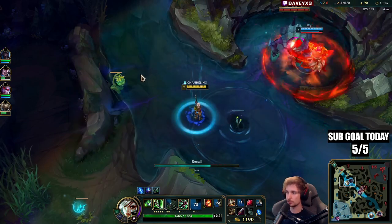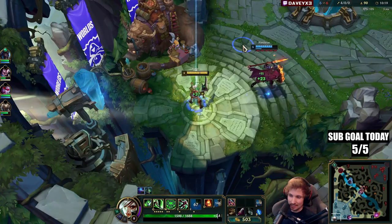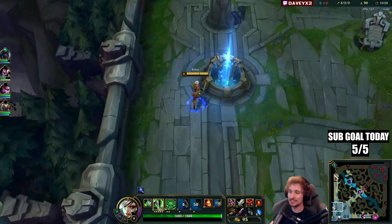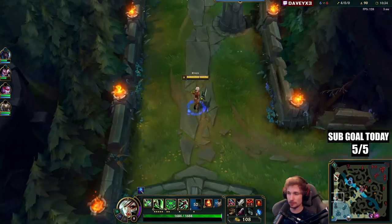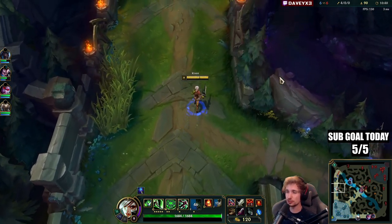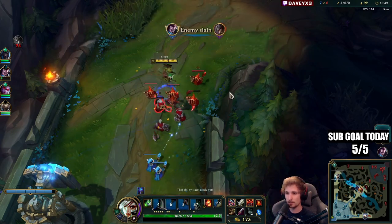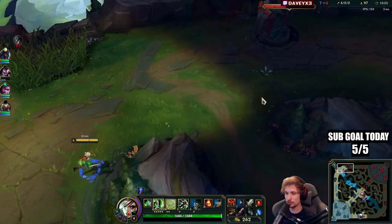Let's go back — it's time I get my Goredrinker. I have a feeling this Ornn is trying to learn the champion. Every time he throws his ultimate, he's not using it properly. At least the first time, he tried ulting but it failed because he was throwing it in the wrong direction and was too late. The second time I couldn't quite see why he didn't finish up the ultimate, but I'm assuming it's because he's trying it out.